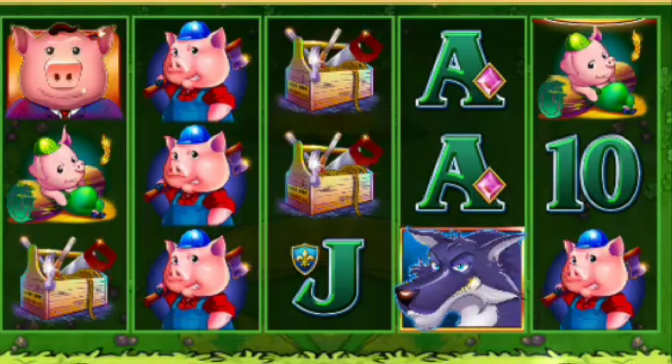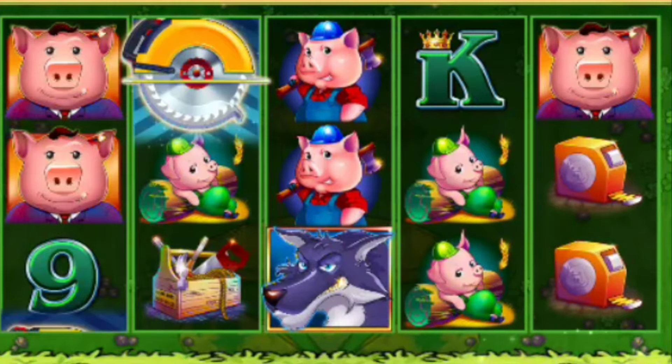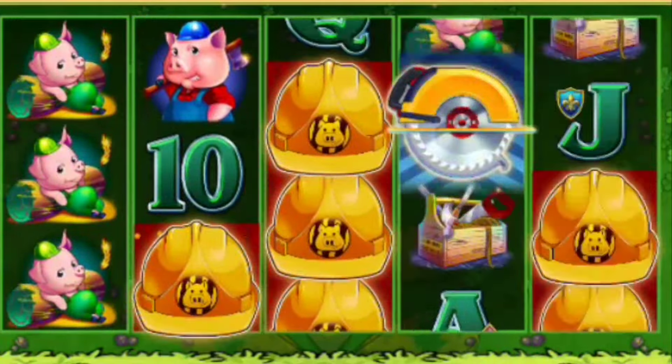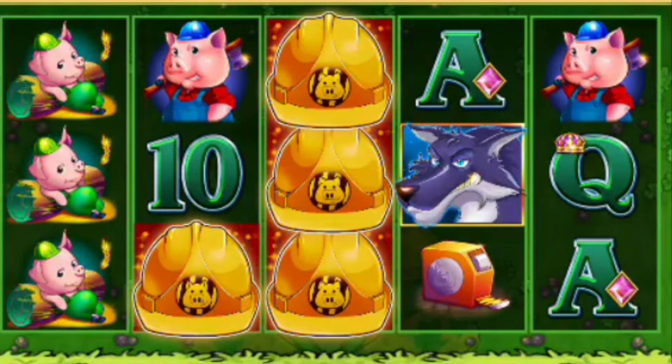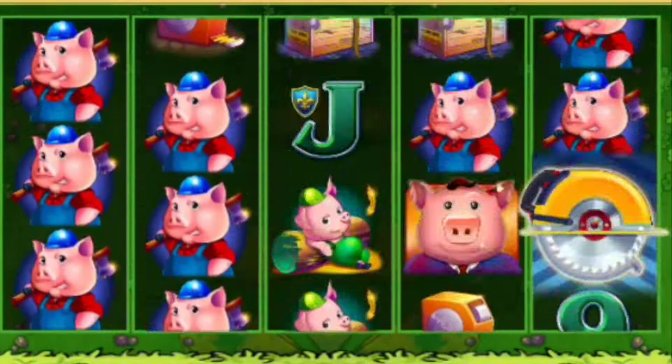Six hard hats, or we're looking for three buzz saws. If you can get two buzz saws, and then on the last reel you get a golden buzz saw, then you're going to get that super wheel. And that's what we really want. I thought we were going to get it there.